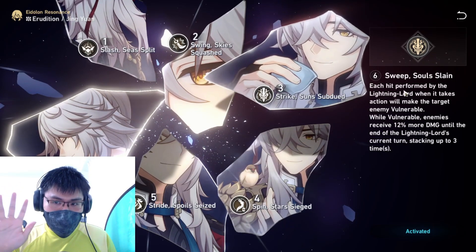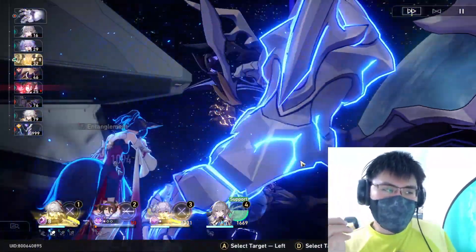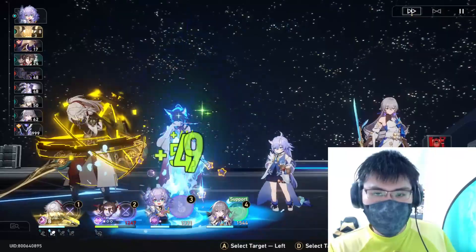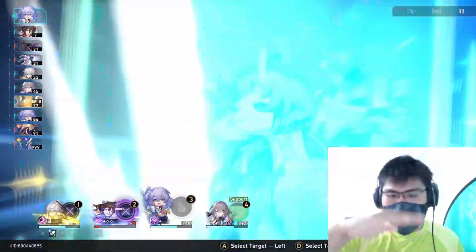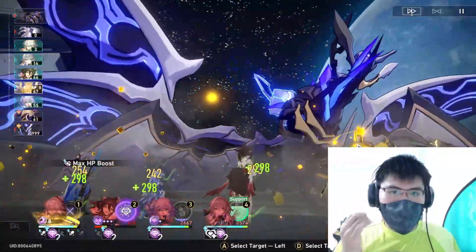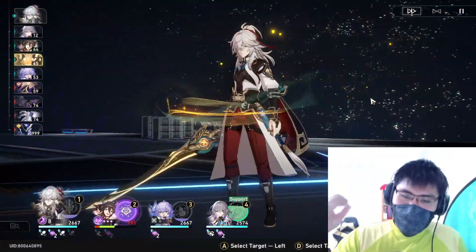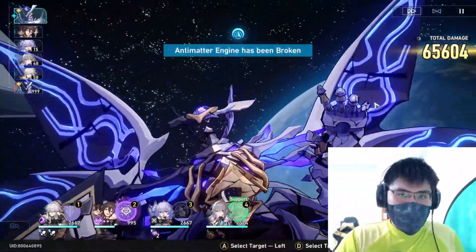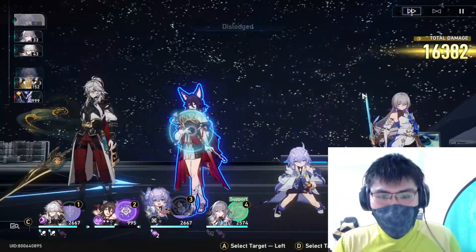Let's talk about the actual problems for Jingyuan even at E6. The very first problem is crowd control. Jingyuan is not a very fast character, and Lightning Lord gets immobilized if Jingyuan is under crowd control. Lightning Lord's speed isn't the fastest either, so Lightning Lord will often be very low in the turn order. If an enemy is just slightly faster than Lightning Lord and manages to immobilize Jingyuan, Lightning Lord will completely miss his turn and you lose a huge chunk of DPS.